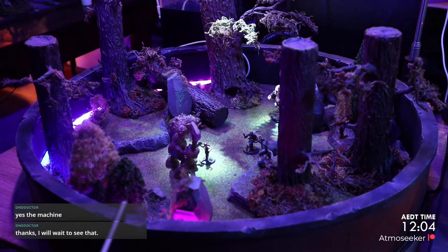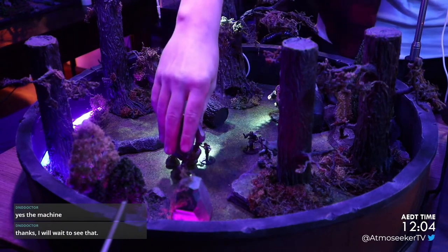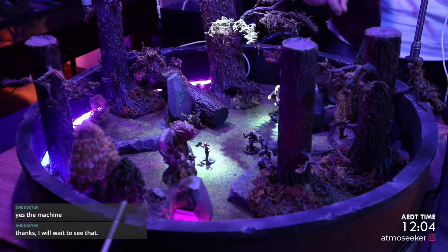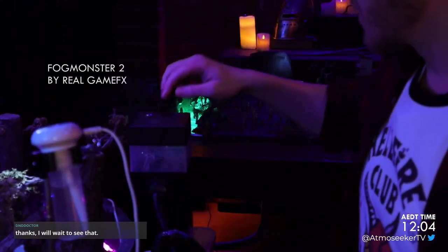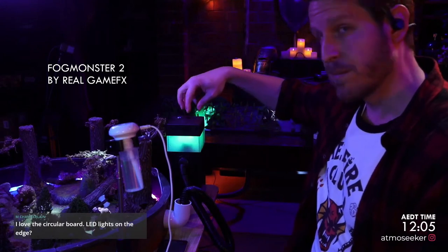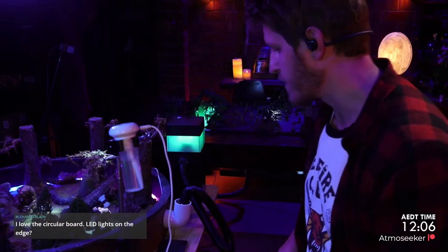This small little play space is great for small skirmish encounters. Hooked up to the back of this guy is the Fog Monster Two. This one has a little built-in fan in the top, and that fan helps push the fog out a bit better.